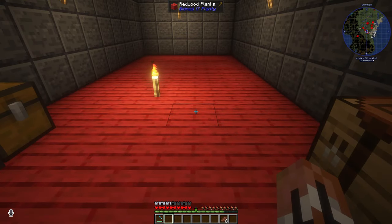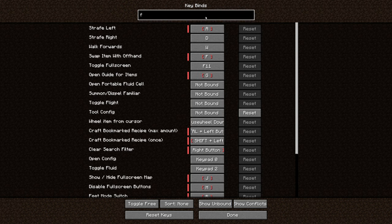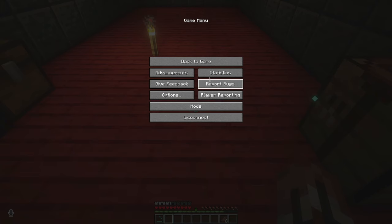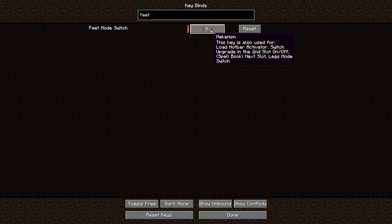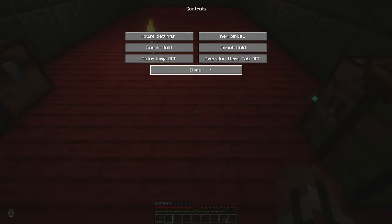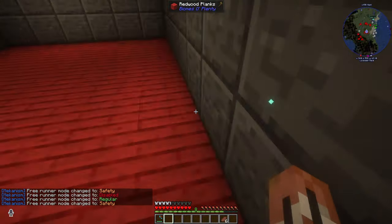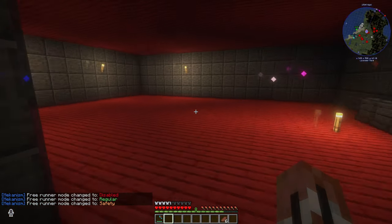We have the free runners on, right? Options, Controls, Keybinds — feet mode switch B, yeah that's right. Oh crap — Options, Controls, Keybinds, feet mode switch. Feet mode switch — that's fine. X. Safety disabled, regular safety — mode safety is right, I believe.